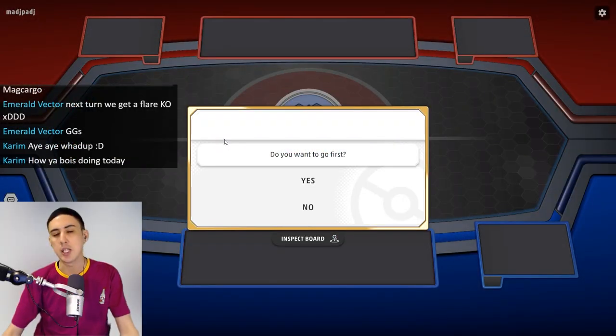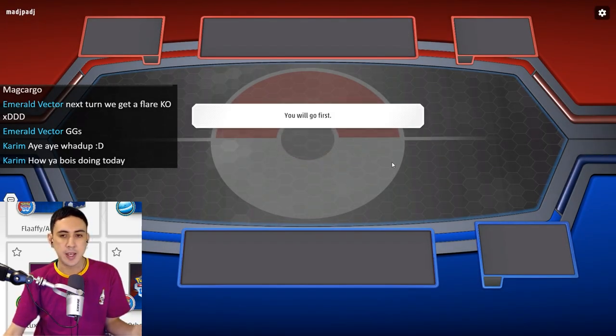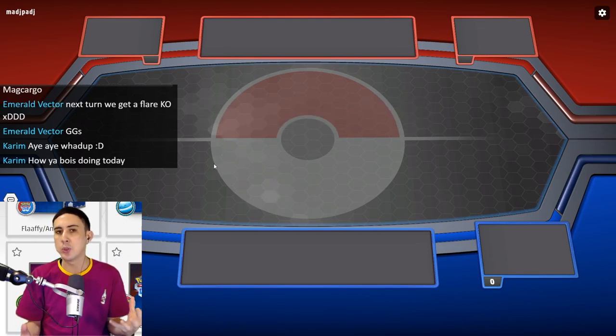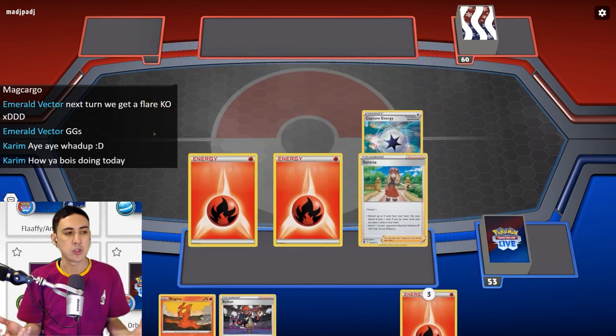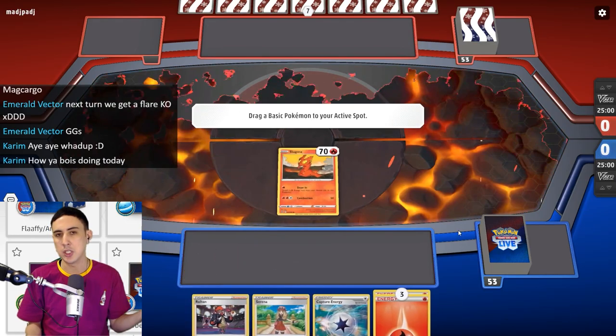Put all energy attached to this Pokémon into the Lost Zone. So I always thought that this card was kind of overlooked. It is a bit difficult to work with the Mikago, because every time you attack with it, you're putting energy into the Lost Zone.